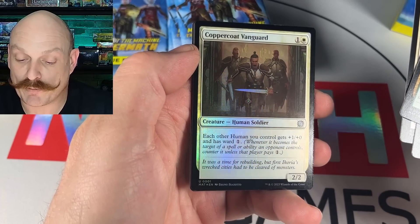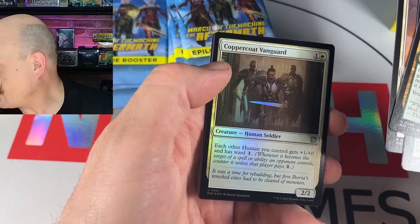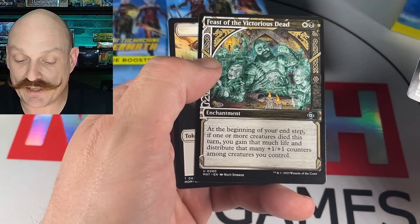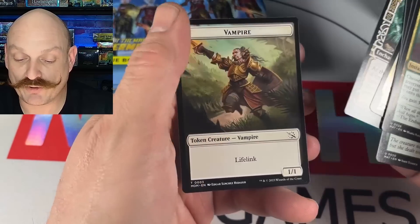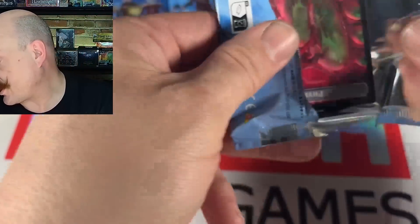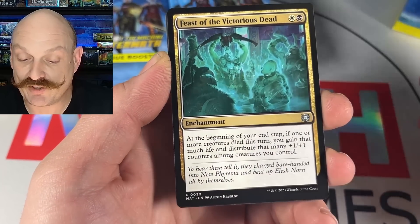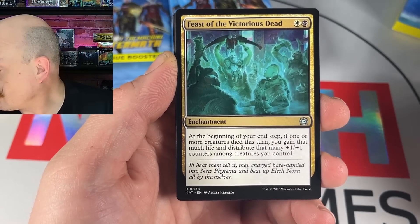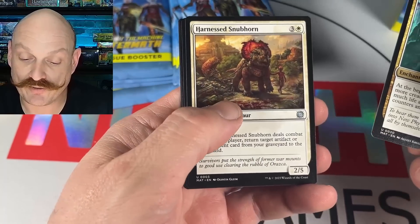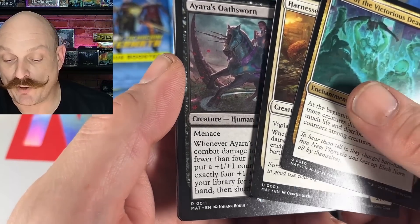Tazri, Stalwart Survivor — oh you can make a five-color commander deck out of him, yeah. Copper Coat Vanguard again — three packs in a row! Feast of the Victorious Dead, that's crazy dude. Those are some ghosts — good, Calvin flavor text, of course it has a Calvin frame too. Feast of the victorious — wasn't the last one called 'Feast of the Something'? The set's not big — it's so small they didn't even tell you what it's out of, still four digits.